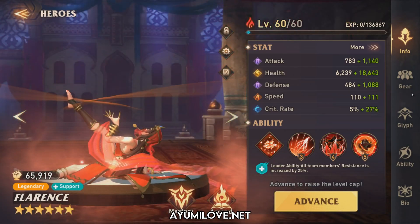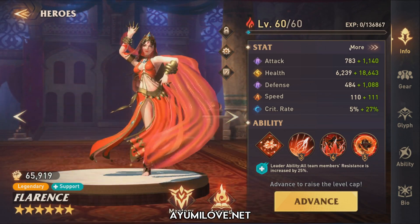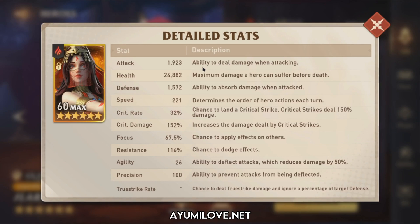Now let me show you how I built all four heroes. This is Flarence. She has around 24,000 health, 221 speed, 37.5% focus, and 116 resistance. This is a supporter/healer build — since her healing is based on her health, you want her health as high as possible so she can perform more healing, and speed tune her to go first.